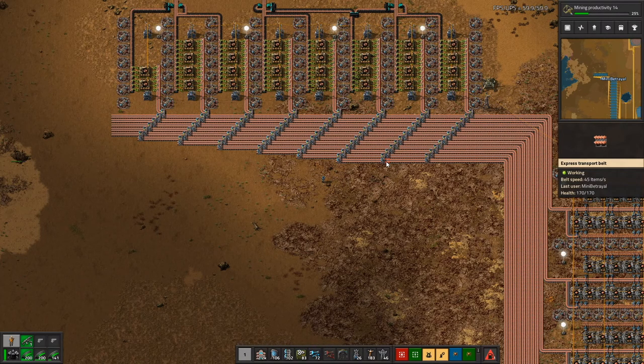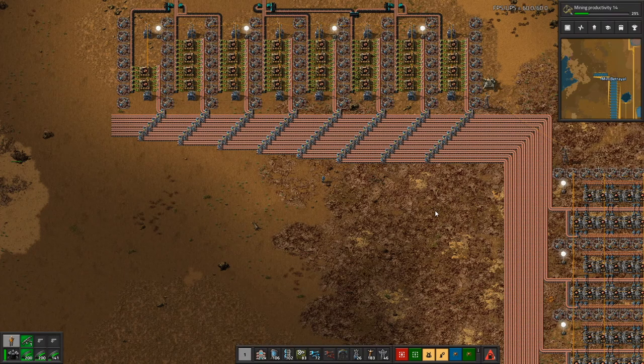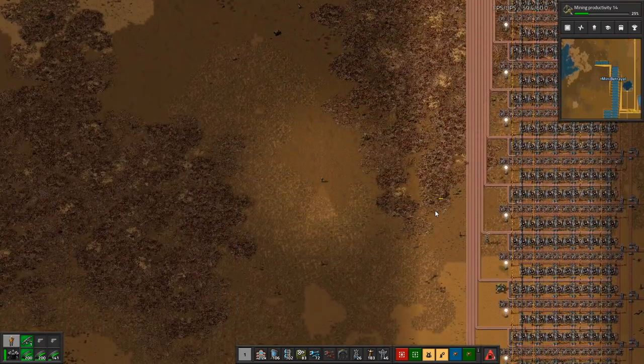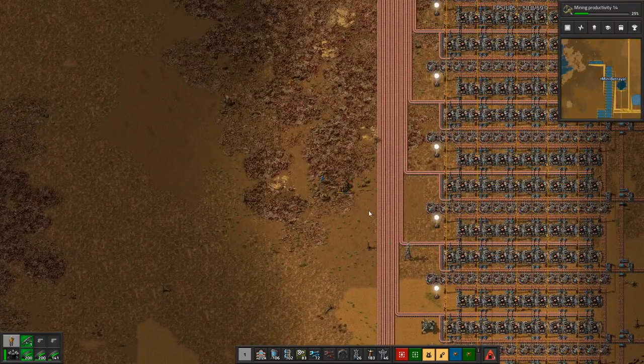We need 294.7 electronic circuits per second, 57 and a fraction advanced circuits per second, and 10.2 processing units per second.